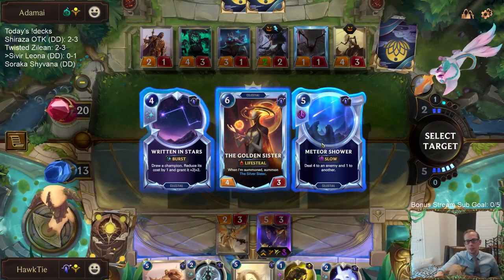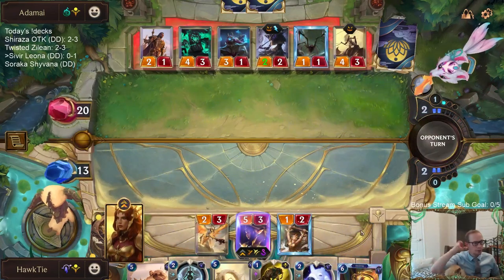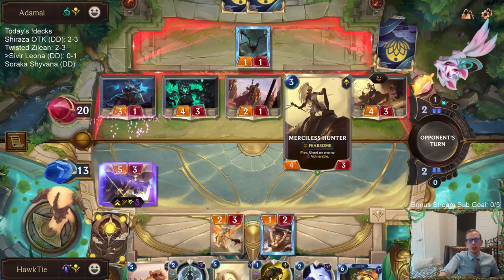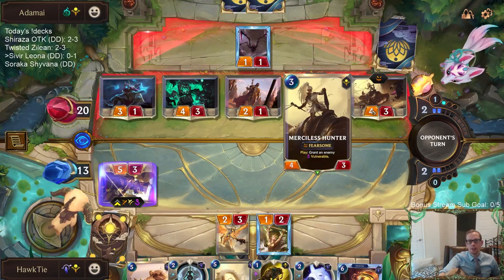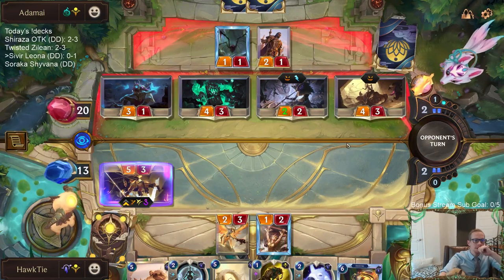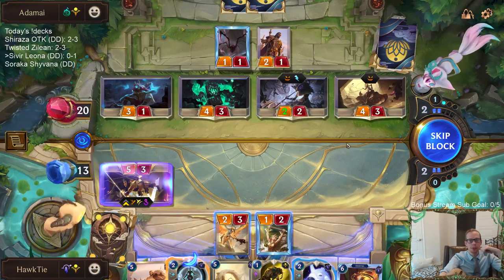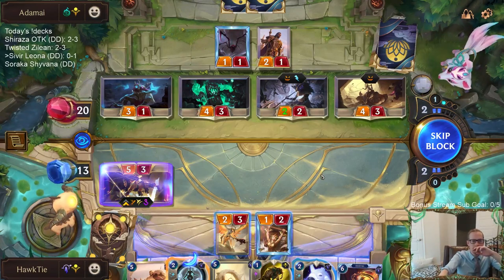Golden Sister or Meteor Shower? It's like they wanted to see more Shurima played so they put this ridiculously powerful 3-drop as a common in Shurima, instead of just buffing up some of the other cards in Shurima, which doesn't make much sense. Just throwing one overly powerful card that you have to put 3 of in every deck - it's just not a good way to design a card game.